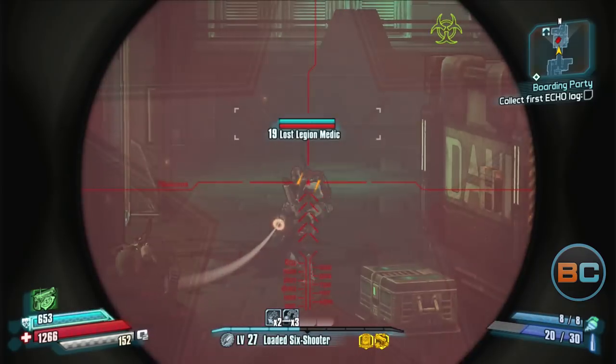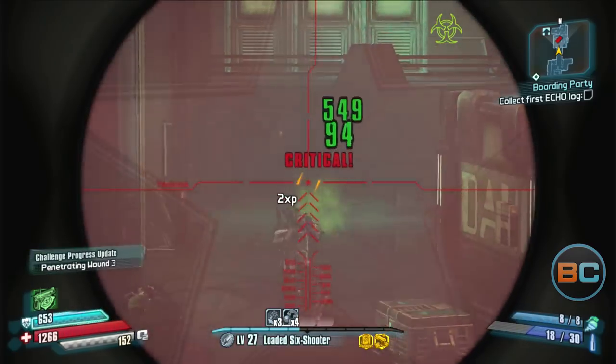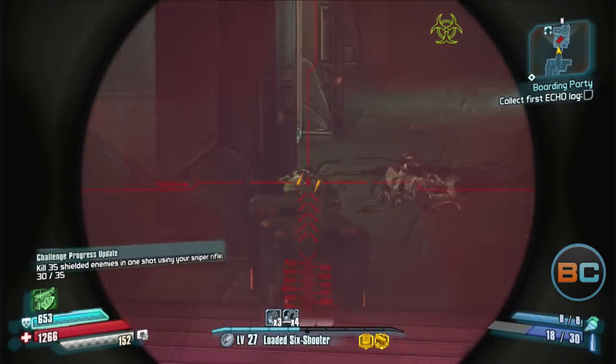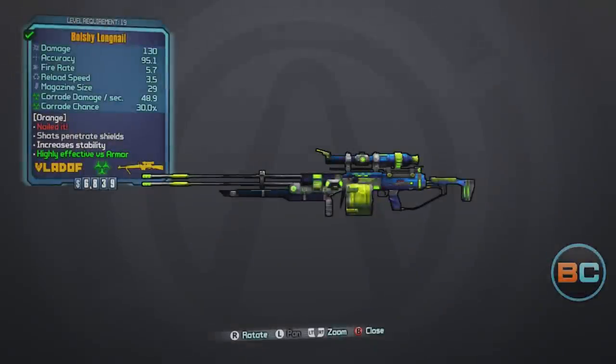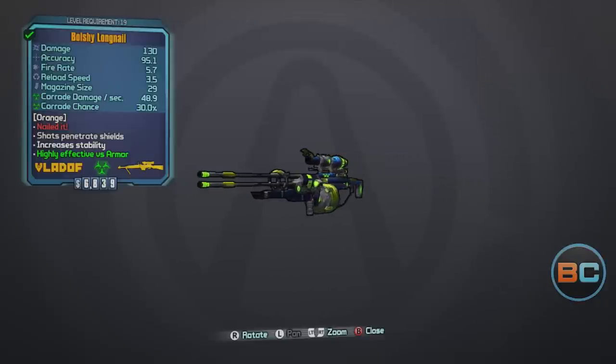Visually, it looks pretty similar to the White Death of La Juta, but I believe it's different enough to deserve a different name. The most notable things about this sniper rifle are a single shot, its high fire rate, high accuracy, its massive magazine size, awesome elemental effect chance, and the most important thing — its ability to bypass shields.